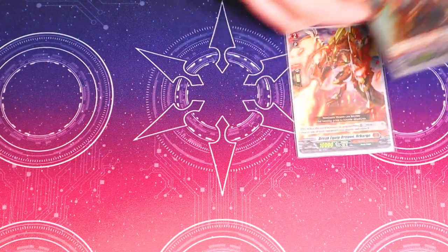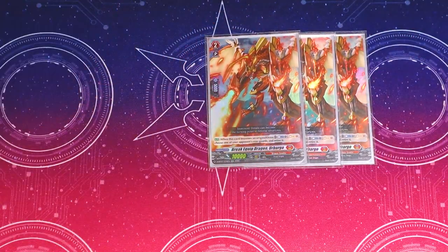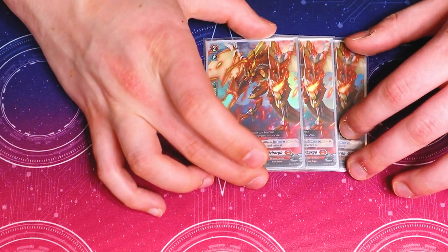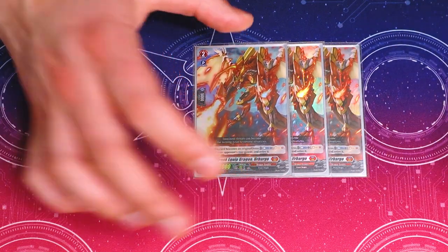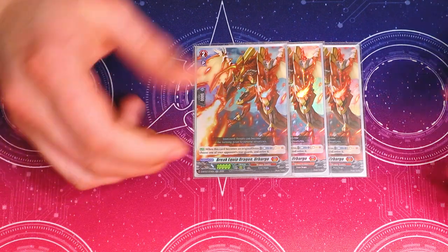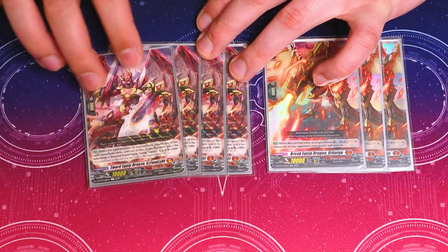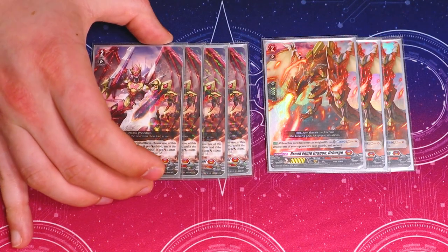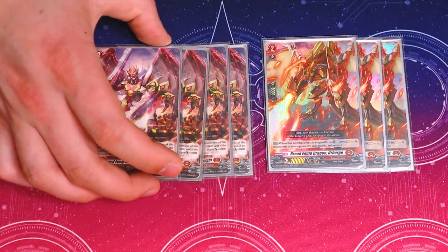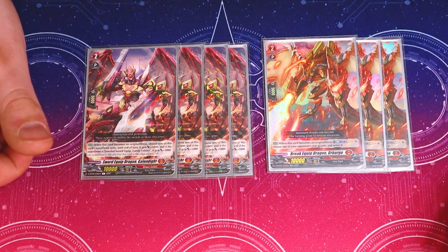Going into our Prayer Dragons — starting off with three copies of Ubargo. When this unit becomes an original dress or gets combined because of crossover dress, you can counterblast one, two, soul charge one, and choose one of your opponent's rearguards and retire it. There's a lot of counterblasting in this deck, but I'm running it because I'm going for more of the field control, board control variant of the deck — just being able to retire units that are bothering me on my opponent's board. It also fills soul for Bower of Arena, so it is helpful, and it is a Prayer Dragon. Then we're running what is pretty much the best staple for Prayer Dragon targets — Galandite. When this becomes an original dress for the turn, that unit gets 5k. If it's a Garu of Arena specifically, it gets another 5k. Anytime you crossover dress, it gets 5k for the turn, which is helpful when you're re-standing it. Making a 30k beater with Garu of Arena is pretty nice, even if it is until end of turn.